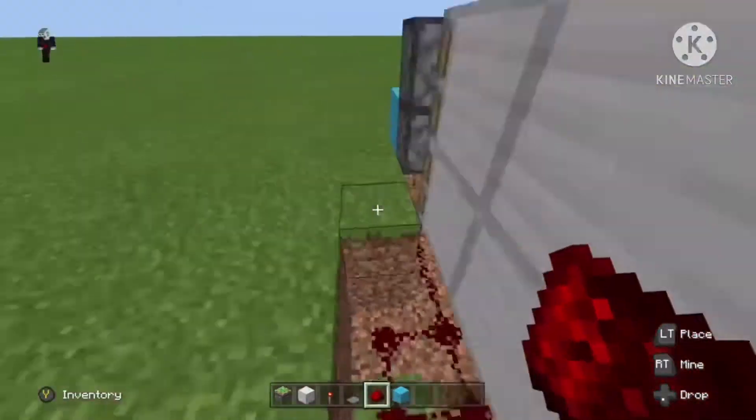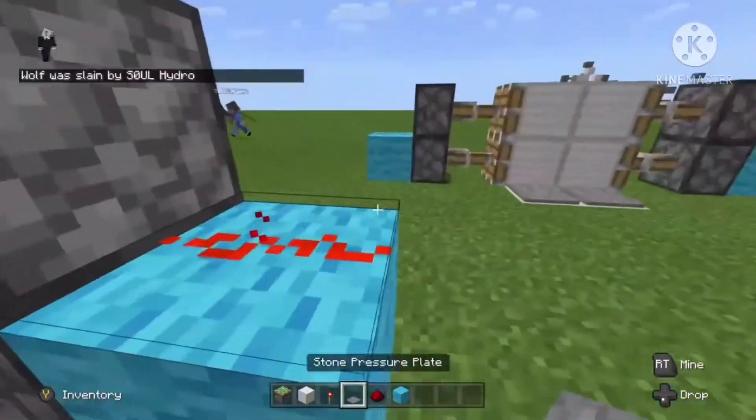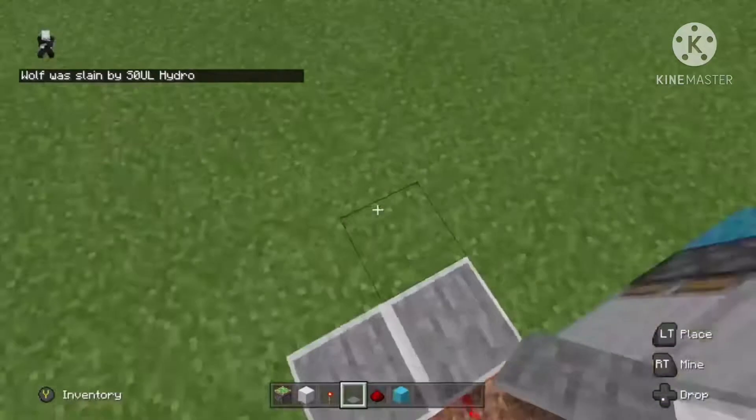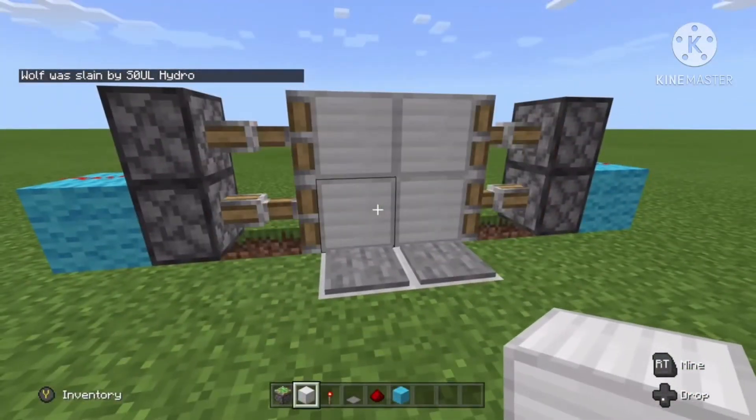From the pressure plate, come up here and take down the iron block — or a block of your choice. Place the pressure plates. All right, there we go — that's the 2x2 done. Place a replacement block here. Bye, thank you!